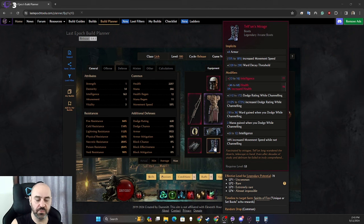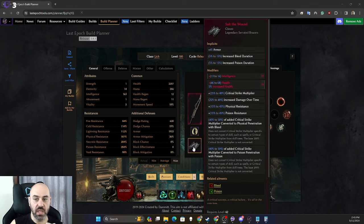Our boots are Telphoon's Mirage. These are important because they allow us to have near dodge cap while channeling Ghost Flame. They also give ward as we're dodging, mana as we're dodging, and flat within on them. They are very, very good boots. If you get some with LP, slam in intelligence and hybrid health — absolutely amazing for this build, and fairly easy to find.